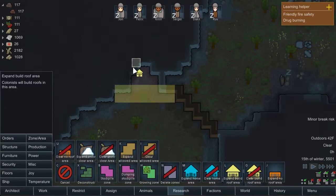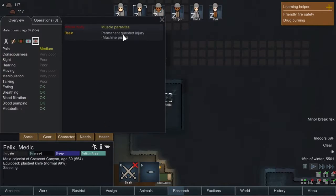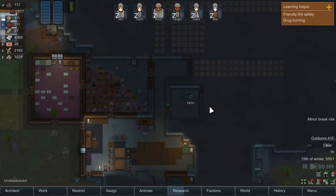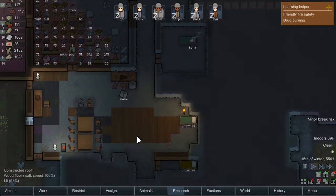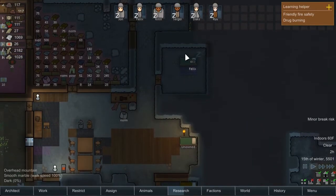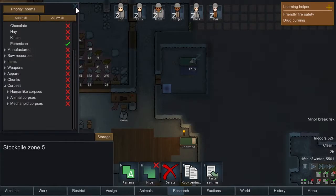On top of that, we've got Felix here, who has contracted a muscle parasite. Having a permanent brain injury apparently wasn't bad enough — he needed a muscle parasite too. It's making him even slower, making him tired all the time, and putting him in pain. So I think what we should do right away is move this bed here and make it into a medical bed, and we'll make a small stockpile zone filled with pemmican so he's always got food nearby.